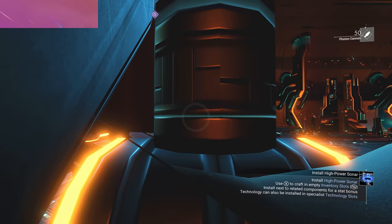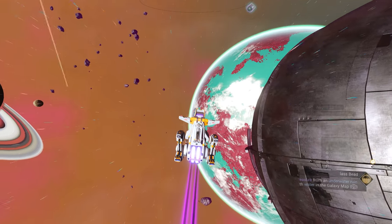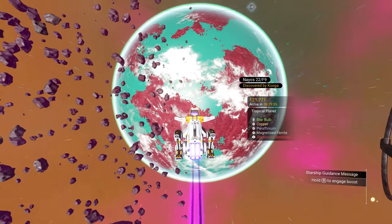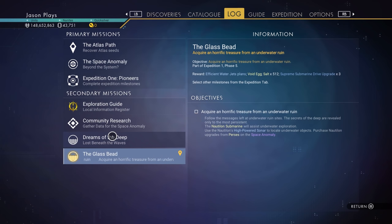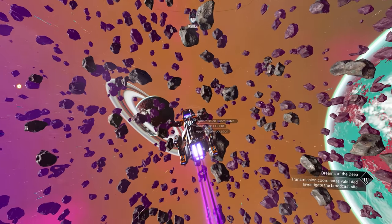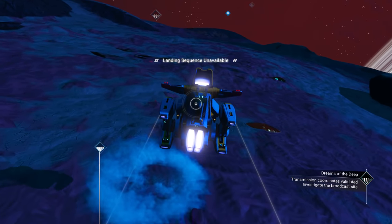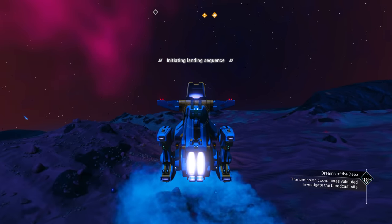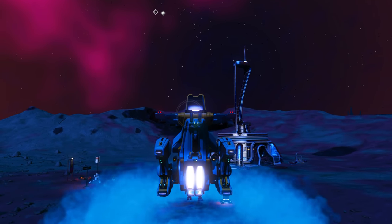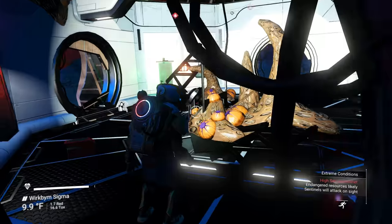Now that you're in space, you're looking for a planet with a lot of water — one that looks mostly blue from space with small land masses. Since I'm doing my Dreams of the Deep missions at the same time, the mission will highlight and mark the area I need to go to. It's taking me to a different location than expected, but let's head over. The landing in this game since the Expeditions update has been a bit buggy. We end up at an abandoned building where the radio broadcast is coming from.